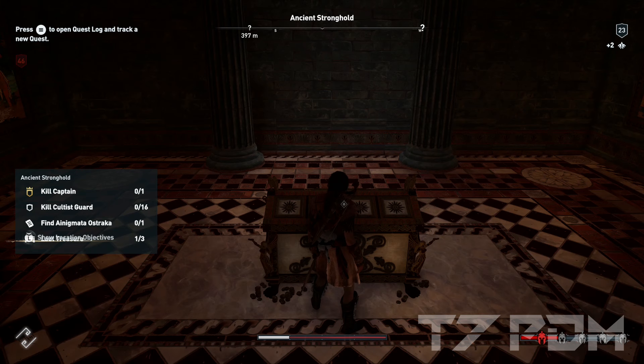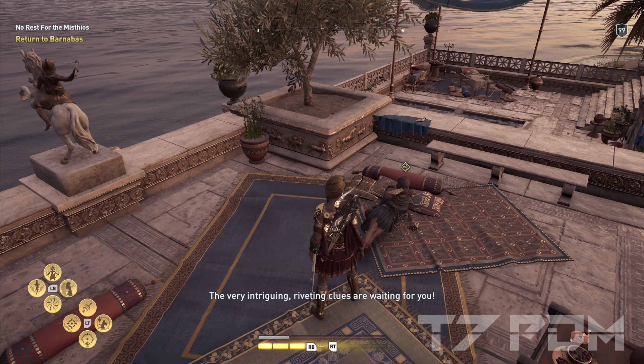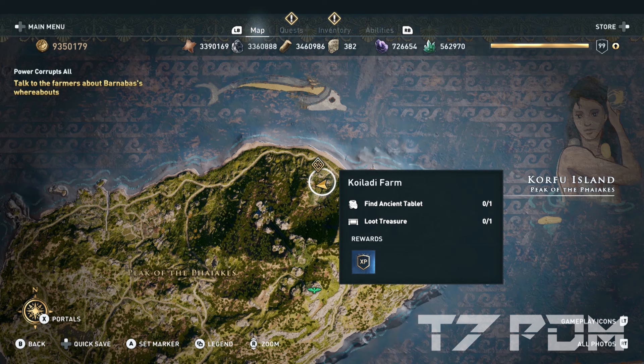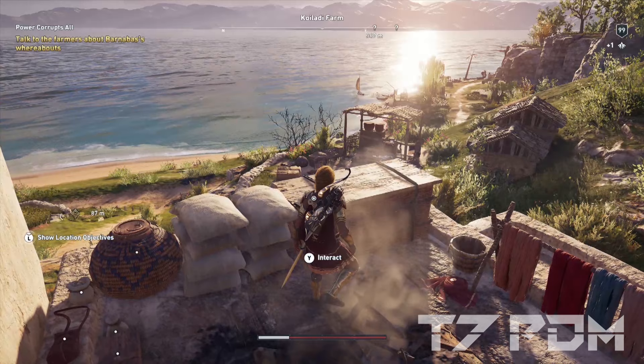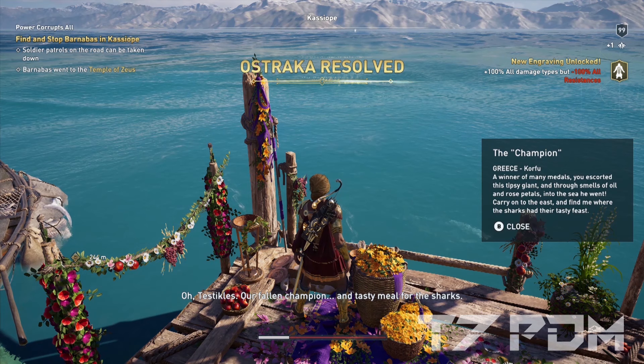You also have to get the Kofu engraving. For that, complete the Megarese story arc, then go back to Kefalonia, start the Great Escape, ignore all the warnings, collect your clothes, talk to Banambas, and then explore the whole island. Go north to the Koelaide Farm and collect the riddle for the Champion Ostraca. The solution is at the north-eastern point of the island, which unlocks the plus 100 percent damage but minus 100 percent resistances engraving — incredibly powerful because you can also engrave it on your armor.